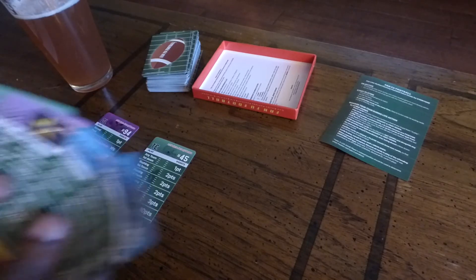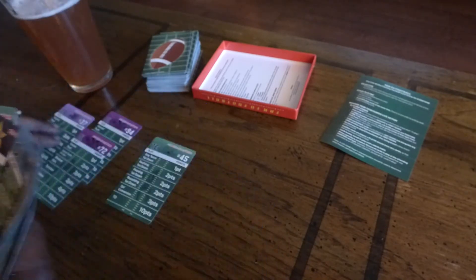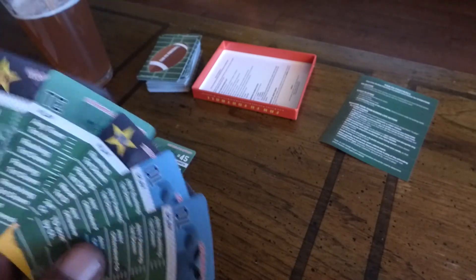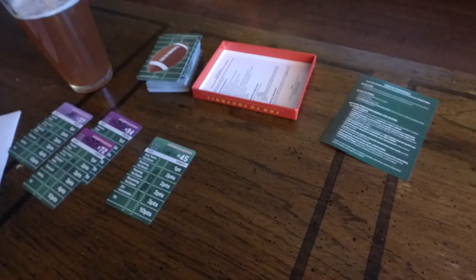Now it's first down, so I can play again. I've got some choices here. I'm going to play a DB just in case there's a turnover — it's a very young quarterback in the game. I've got a star linebacker too, and let's see if I can play him on the next turn. Now you can play stars and rookie cards on second down, so I'm going to demonstrate that.